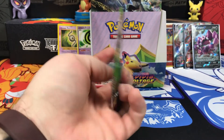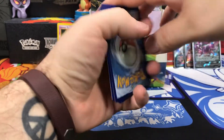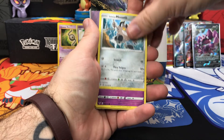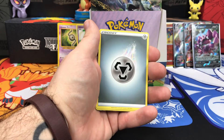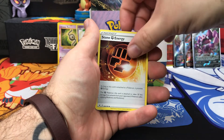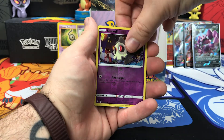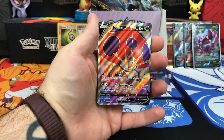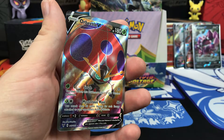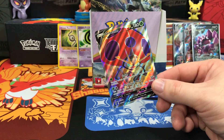Smash that like button for some last pack luck. Starting this last pack off with Vampy, Yanma, Galarian Meowth, Duskull, Voltorb, Energy, Mightyena, Stone Energy. Reverse Holo is Duskull. And this is your last chance to smash that like button — here it is in 1, 2, 3 — Orbeetle V! Very nice, the texturing on there — you can see it really well in the light. Gorgeous card.